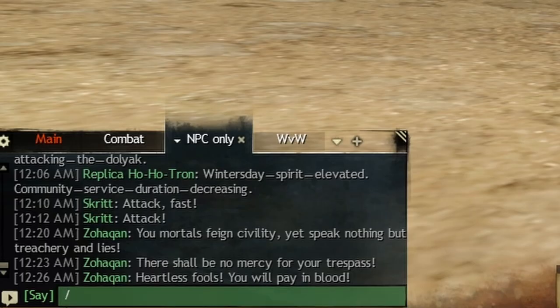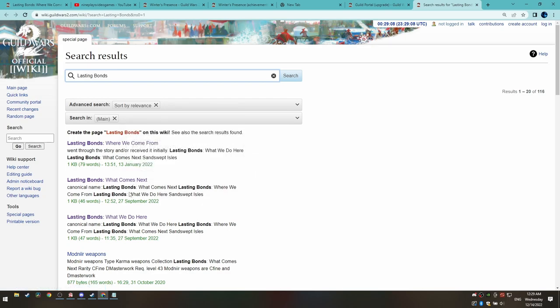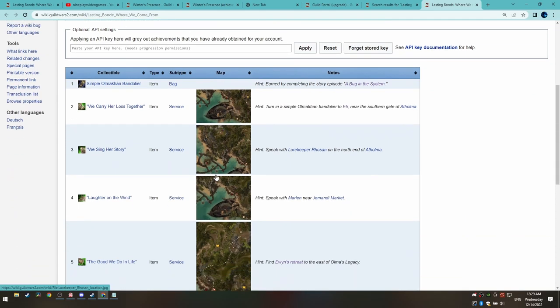If you type slash wiki Lasting Bonds, you will open up the wiki page directory. You will see that there are actually 3 parts of the quest, which you can complete in order to finally receive the 32 slot bag. If you click their links, you can see the details of the steps of what you will need to do, including map screenshots on where to go.